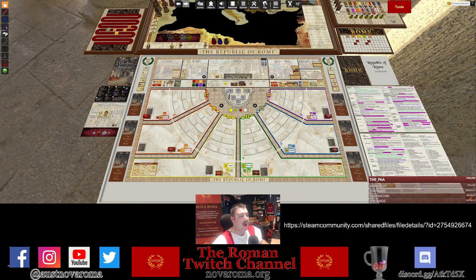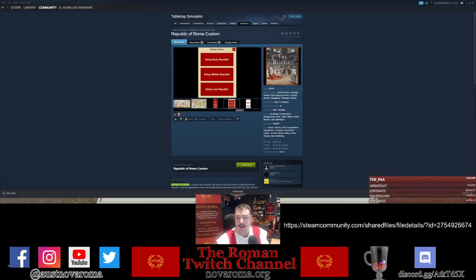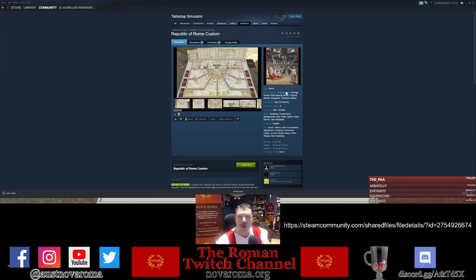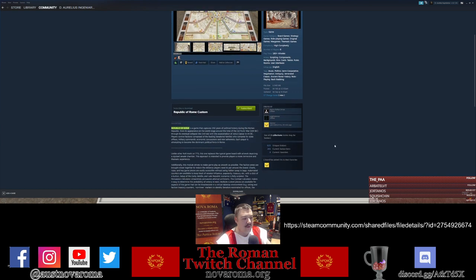Here we are looking at the Republic of Rome module we use in our board game broadcast. I can't take credit for the base game — Tabletop Simulator lets you download community-created modules for free. This particular one has been done up by dedicated people in the Republic of Rome community, and you can find it on Steam. Go to Tabletop Simulator's workshop section; I've got the URL here — put that in your browser or in Steam to bring up this module.